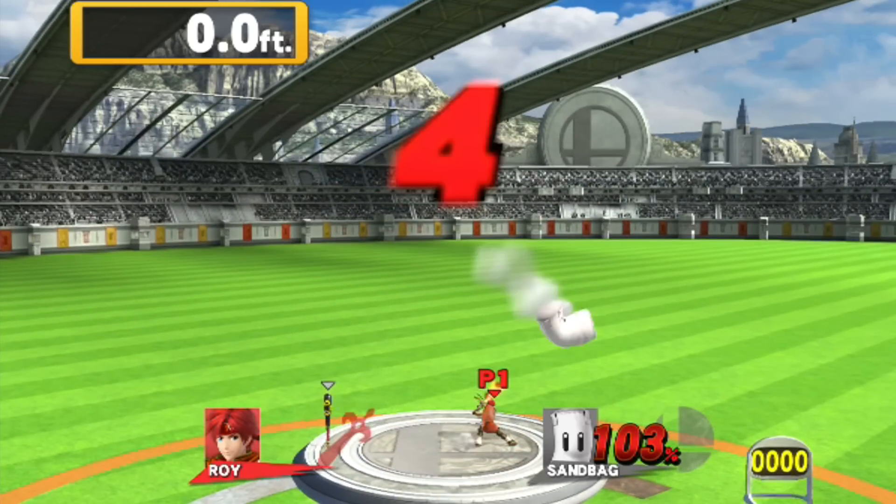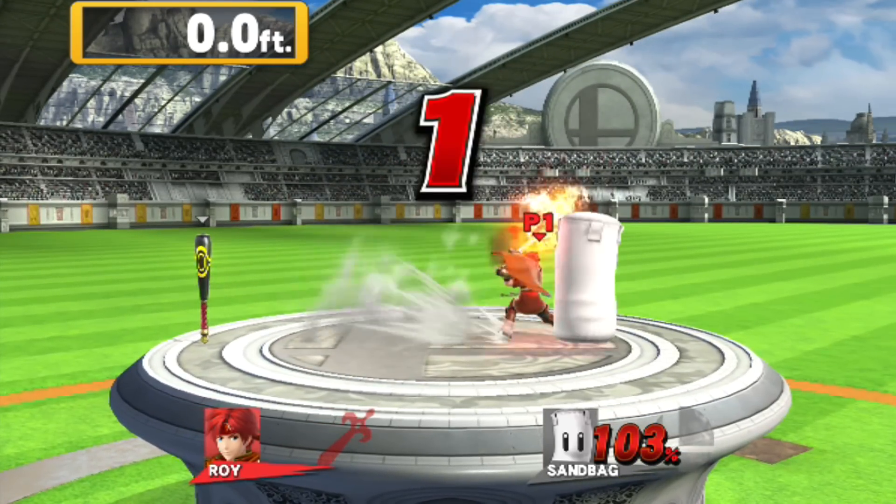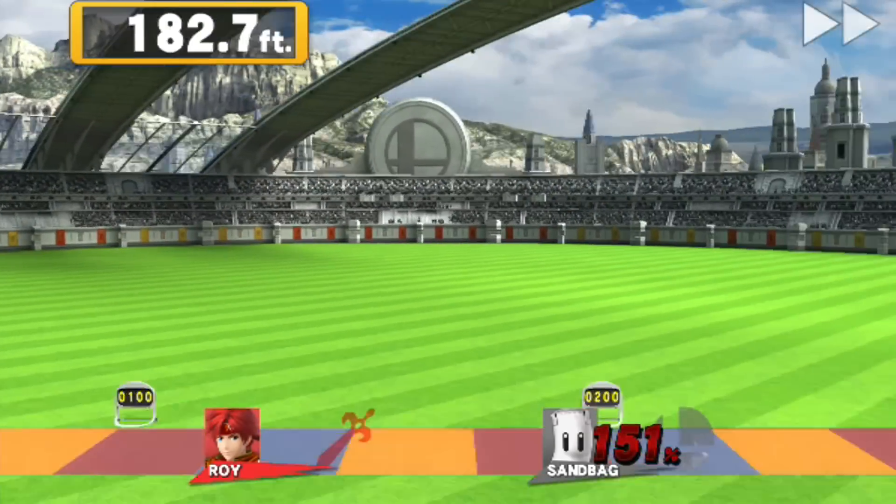Finally, turn around once more and charge up Roy's special attack. Try and get as close to the bag as you can for this. If everything went well and the stars are aligned, the bag will land right in front of you and you'll send that bag packing. Here it is at full speed with the results.